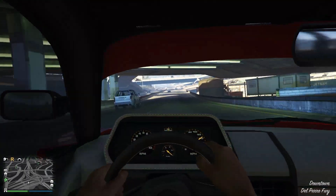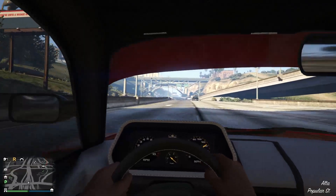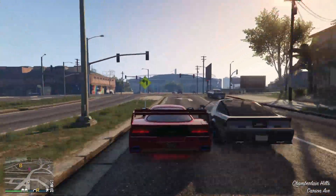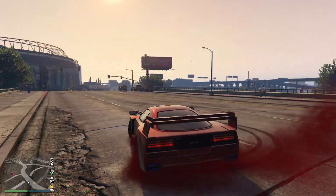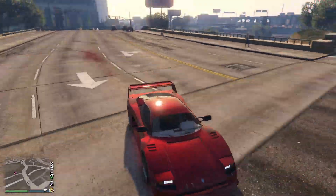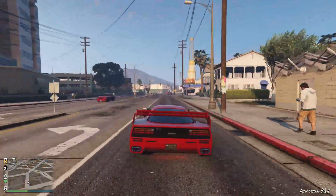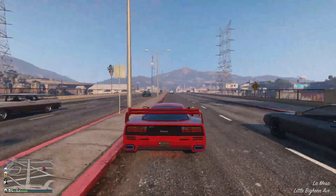Yeah, it's pretty fast. It's a very nice car — looks beautiful. White interior with the red color outside looks pretty clean. Alright guys, that's it for this GTA 5 Online video. If you liked the video, subscribe. Bye!